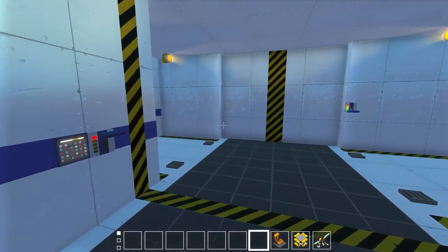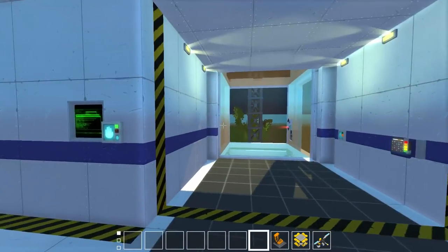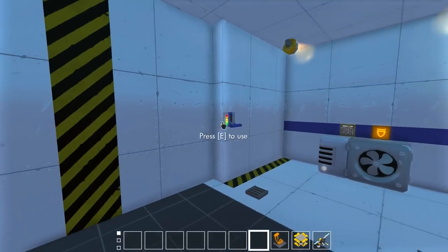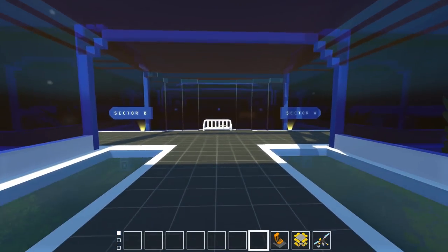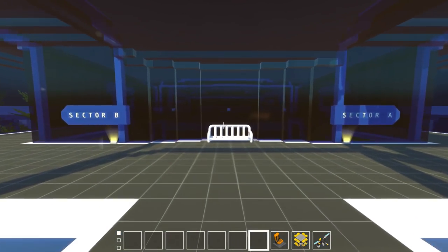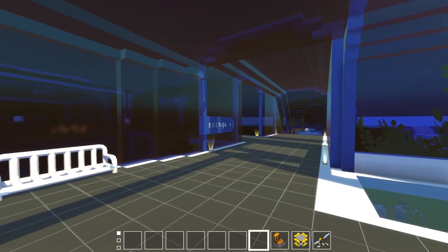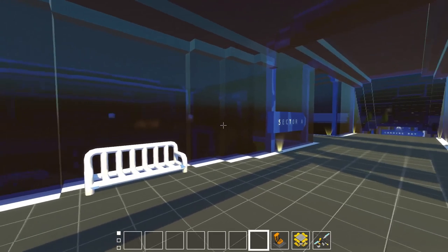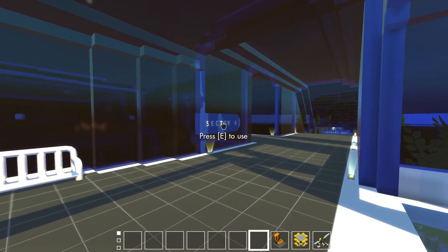So we're down here in the first level of the base. Let's go ahead and start the airlock up and wait for the doors to close. This base has really expanded since the last time we've been down here. The first thing you're going to notice is that we now have signage all over the base. First off, I want to thank Mr. Scrub Master for helping me out with this whole update. He actually came up with the signage. Now you're going to see two sectors — Sector B and Sector A.